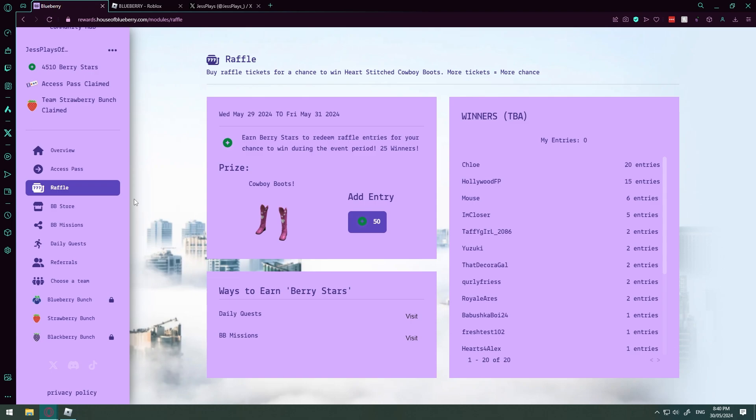Now this is a new thing — there is a raffle! You can use your stars to win a chance to win the cowboy boots. Let's enter. We can add an entry. Oh, how many can we do? Somebody put in 20 entries. Okay, we have to do that — I'm going to put in 25. Let's do it.